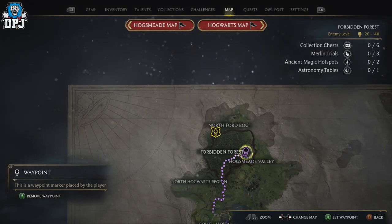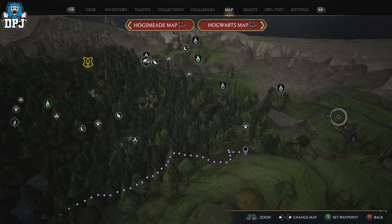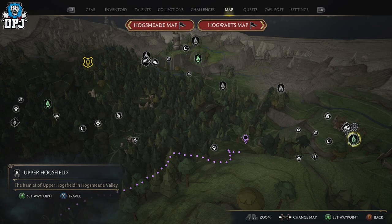You need to come to this point on the map - just pin that. You can see where we are. I'm going to fast travel to this Floo Flame just to make it a lot easier and more efficient, but you know where you've got to go now.